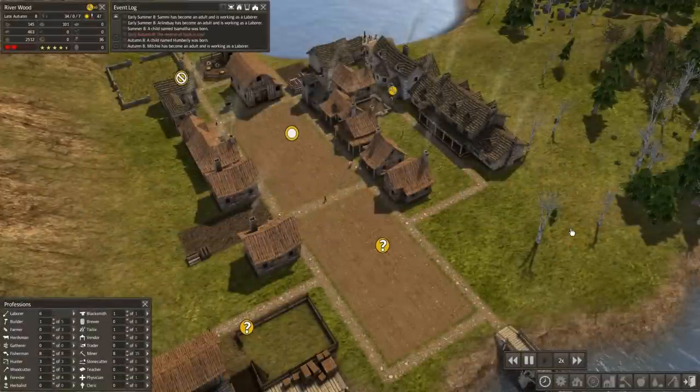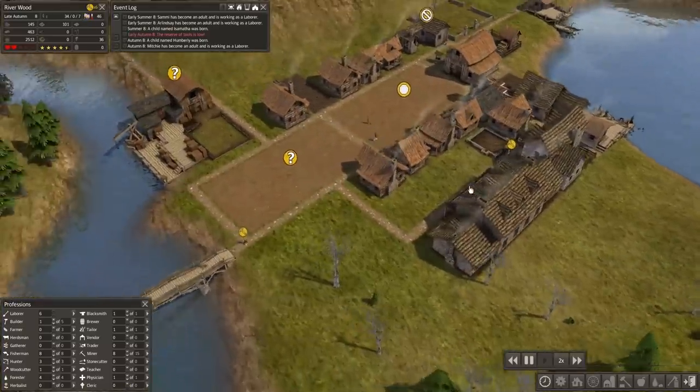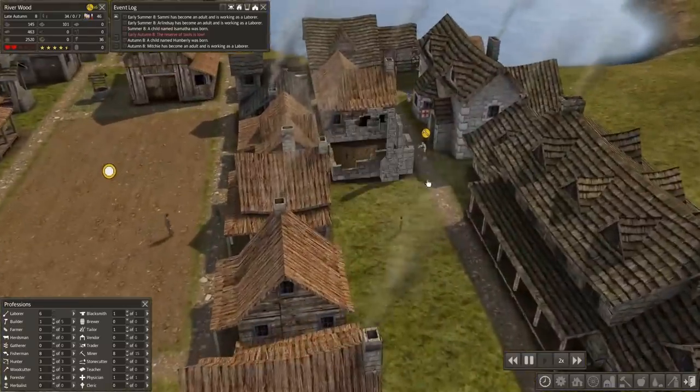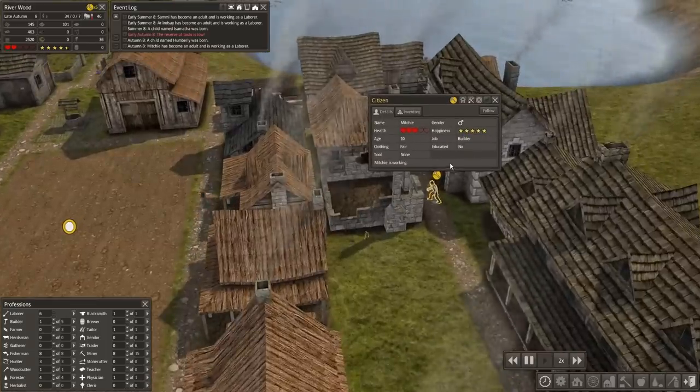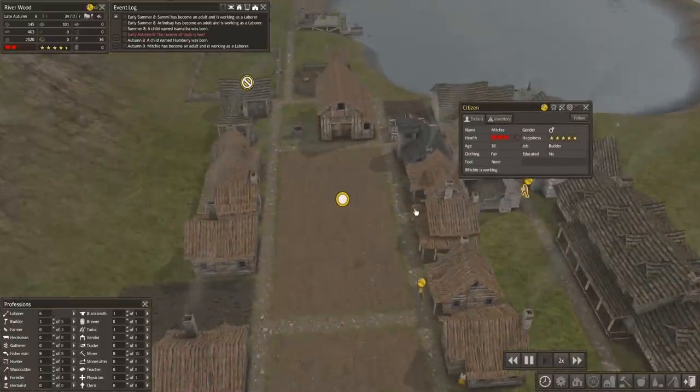Hello everyone and welcome back to Banished in Riverwood. I am William Strife and, oh geez, I've got enormous problems. Our workers don't have tools to do their jobs.